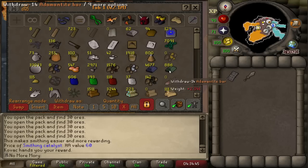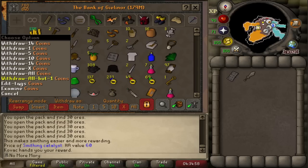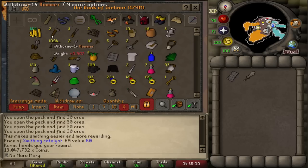Bars-wise, we started with 6,000 Addy and 10,000 mithril, so I used about 5,000 to 6,000 of each bar. Not too shabby for getting all the way up to 95 smithing. Our cash stack grew from 500k all the way up to 13,000,000 — I have level 99 in my cash stack now.